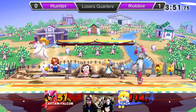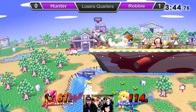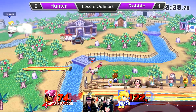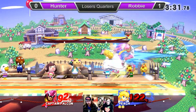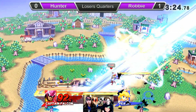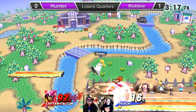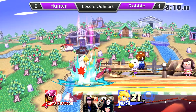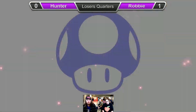Regardless, that's still like 30%. He's still alive, 61% on the side of Hunter, down a stock. I want to say it's looking like it's going to be 2-0, but we have seen Hunter make some pretty miraculous comebacks. The back throw is going to kill — he's a pretty lightweight character, not surprised at all. Grab release, tries to go for the up tilt, turns out that's a panic recovery option. Robby wise to it though, gets the loser's quarters set.